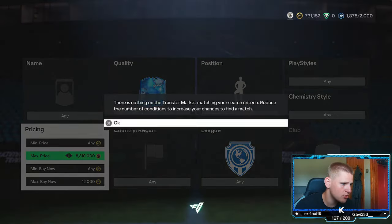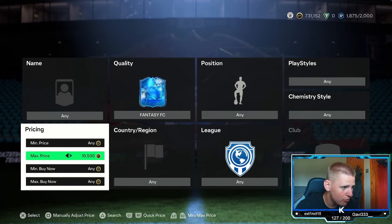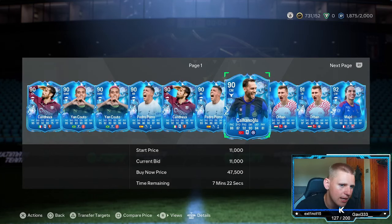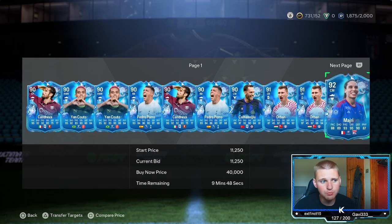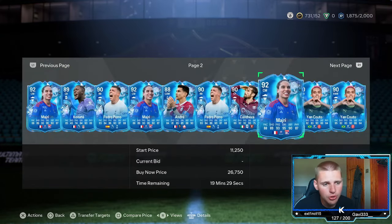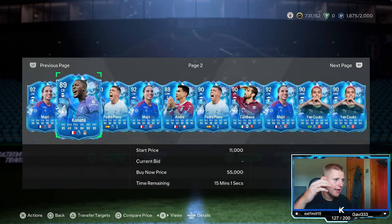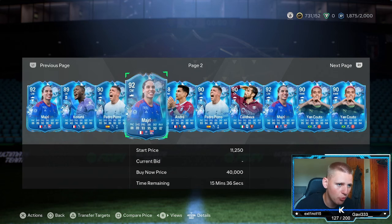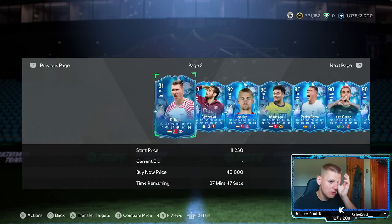For mass bidding, go to the same price you're sniping at — 12,000 coins — and bid on as many cards as you can. Some players like Canonoglu, Orban, and Madri are worth more, so go on Futbin, search their names, check their prices, and bid for profit. There's no point bidding 12k on a Kante when it's 30k — you'd lose 1.5k on tax. Bid around 2,000 coins below market value. If Madri is 40k, bid 2.5k below at 37.5k. Write it down so you don't have to keep checking prices.